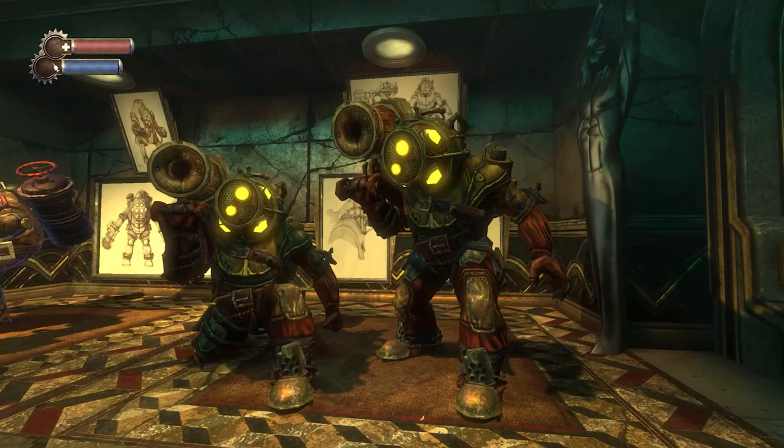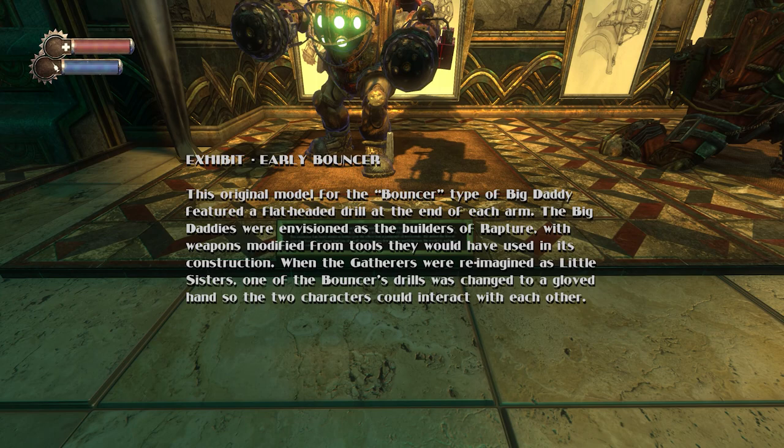The early Bouncer — the original model for the Bouncer type of Big Daddy — featured a flat-headed drill at the end of each arm. The Big Daddies were envisioned as the builders of Rapture, with weapons modified from tools they would have used in its construction. When the Gatherers were reimagined as Little Sisters, one of the Bouncer's drills was changed to a gloved hand so the two characters could interact with each other.